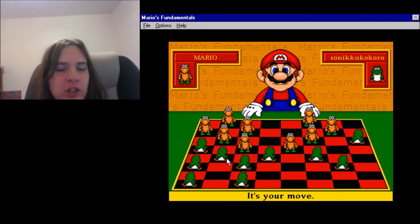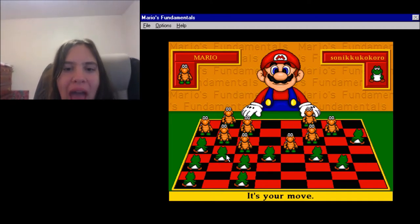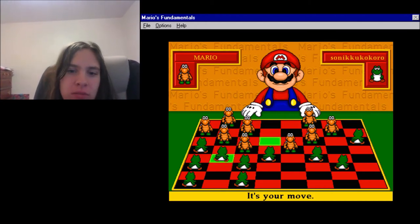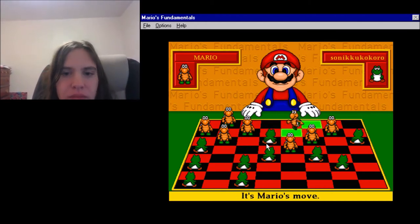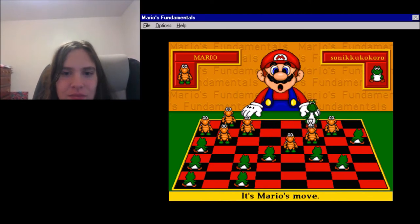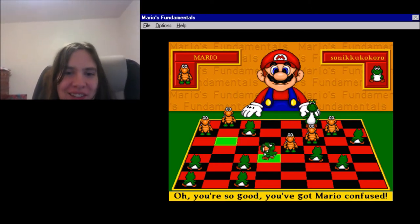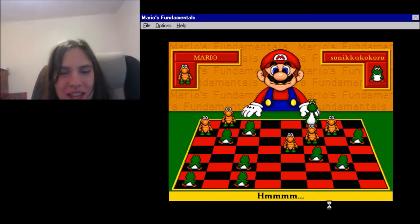One thing I hate about this version of Checkers and other versions of Checkers is that if there's an option to jump your opponent's piece, you have to jump their piece. Like, if I want to crown myself right here, I have to jump her. Excuse me, but you gotta jump me. So there you go. You got Mario confused. You can just jump me back, dude. Mario's definitely more challenging in this game than in the Game Gallery version.